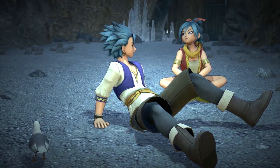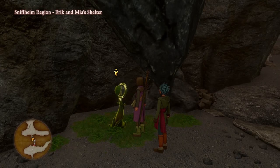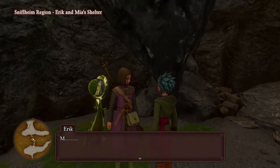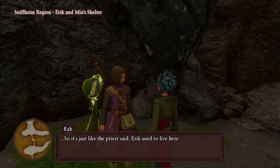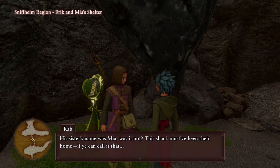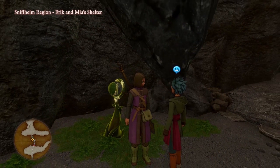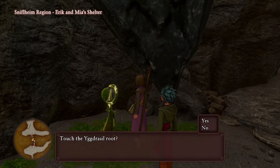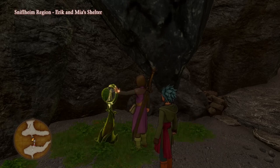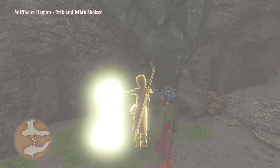So we also get to see that Mia has a bit of a brutal streak to her. She's got a bit of a brutal streak, you know what I mean. So we find out a little bit about Eric and Mia, and we need to touch the Yggdrasil route again because Eric's starting to remember things - we just need a bit more info.